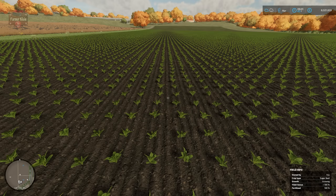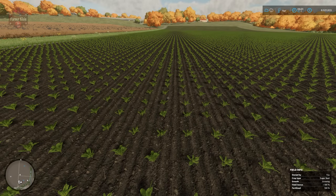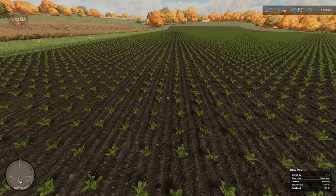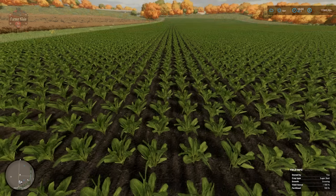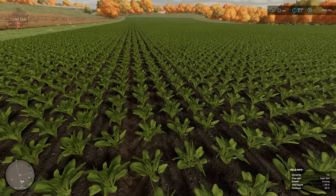We are now one month post-planting. Remember, seasonal growth is turned off for these videos. You can see our sugar beets have emerged and we have a yield bonus of plus 100 percent — fully fertilized, fully rolled, weeded, mulched, limed — all of those items on this field. Three months post-planting we now have another growth stage on our sugar beets.